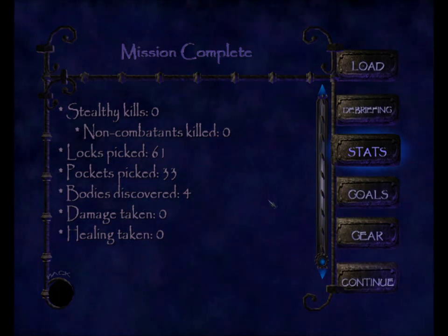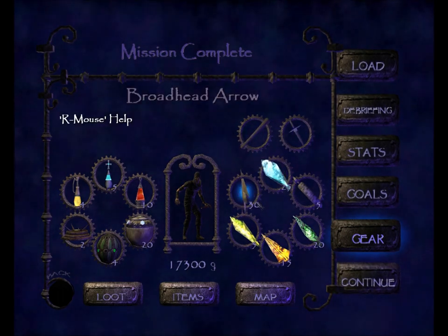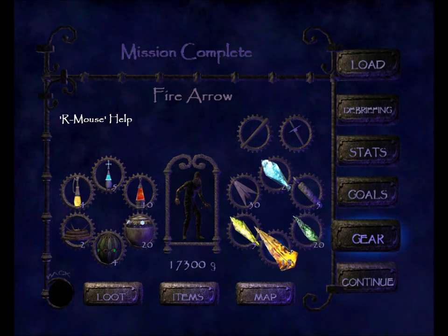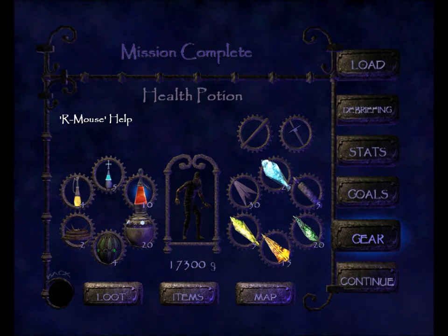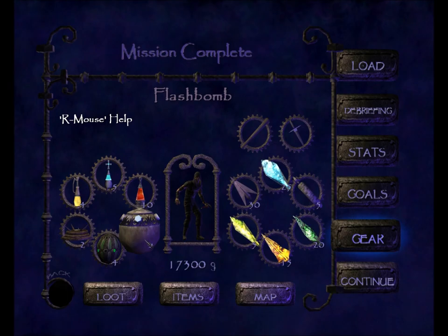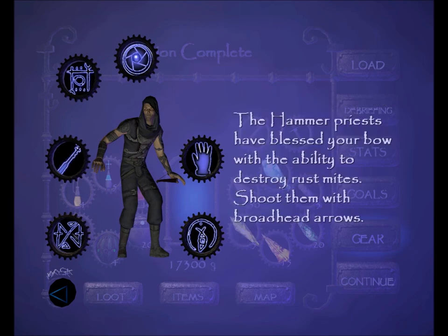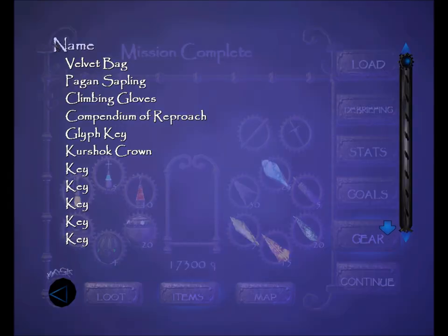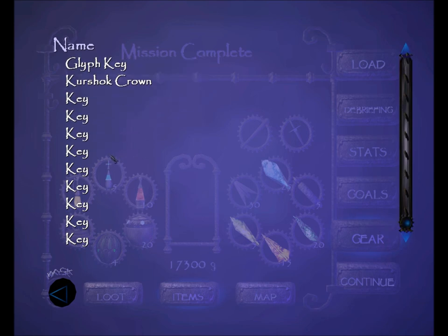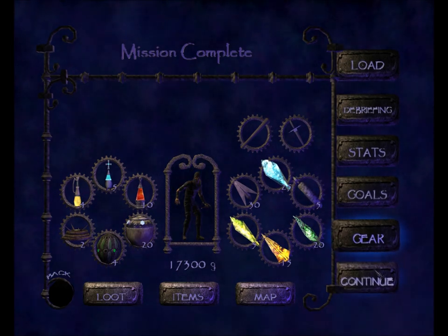Let's look at what gear we've got at the end: blackjack, dagger, 25 water arrows, 30 broadhead arrows, 5 noisemaker arrows, 5 gas arrows, 20 moss arrows, 15 fire arrows, 17,300 gold, 5 holy waters, 4 oil flasks, 10 health potions, 2 explosive mines, 20 flash bombs, 4 gas bombs. Same upgrades: door glyph, lockpicks, climbing gloves, moss arrows, broadhead arrows. Loot: 4,650. Quest items include the velvet bag, the pagan sapling, the climbing gloves, the compendium of reproach, the glyph key, the Kershok crown, and all my keys. I'll hit continue — it'll take us back to the keeper library. I'll see you there.